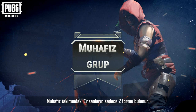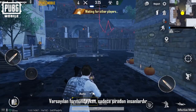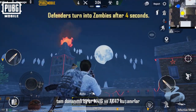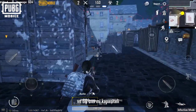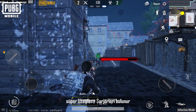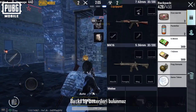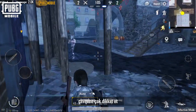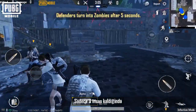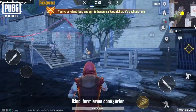Humans and the defender faction only have two forms. In their default form, they are ordinary humans equipped with an M416 and an AK-47 with complete attachments, and have super extended mags that let them shoot 60 bullets in a magazine. Each weapon has 600 rounds. They don't have any other skills. Pay attention to the surroundings to not get caught by zombies. When there are only three humans left, they will transform into their second form.